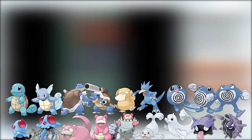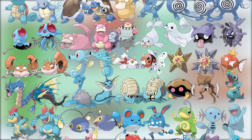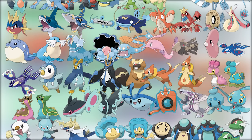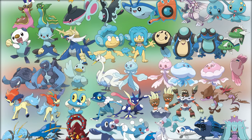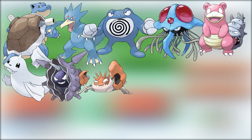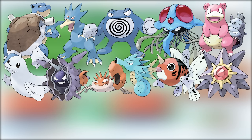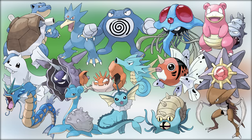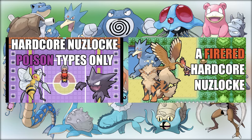Water might be one of the best types for a Monotype Challenge. Water is the most common type, representing about 16% of all Pokemon, so there's usually a good number of them in every game. A lot of Water-types have secondary typings giving them good secondary STAB, useful resistances, or immunities. In Pokemon Fire Red and Leaf Green there are 16 fully evolved Water-type Pokemon, though many are version exclusives. I chose Leaf Green since my last few Kanto challenges were in Fire Red.